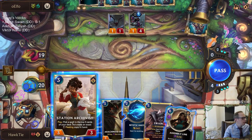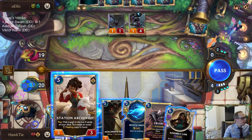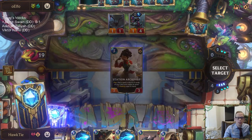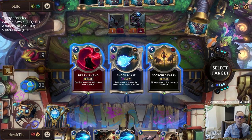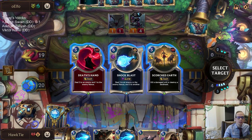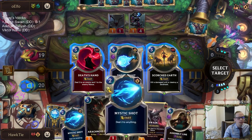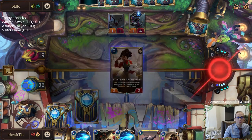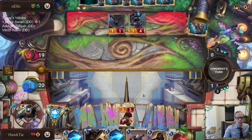I'm hoping to hit Thermo — there are three Thermos in the deck. If we don't hit Thermo we could also hit Ravenous Flock. But wow, these are like the only hits that don't help — even Mystic Shot would help. These are the only spells in the deck that don't help. So we got punished for playing Station Archivist here, and now those are going to be spells coming up.